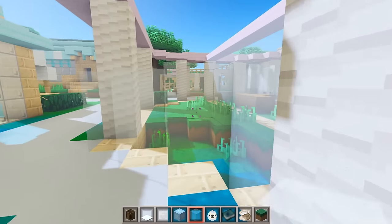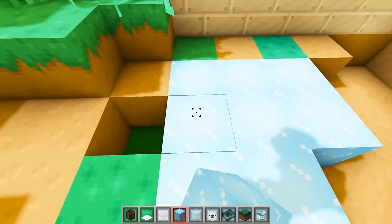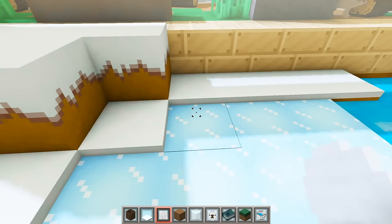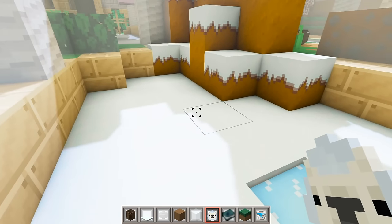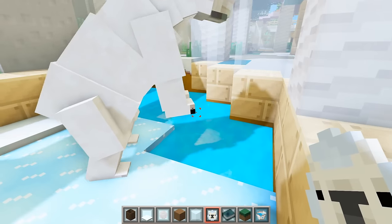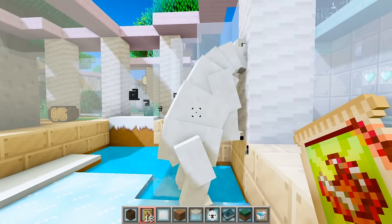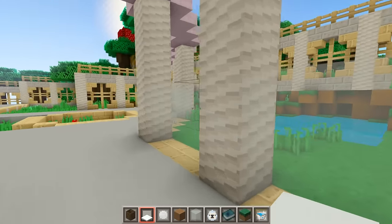Next to the red pandas I want to have polar bears, so we need to make this exhibit a little colder. We can add some ice and then cover the ground with snow. Let's add a ball for the polar bears to play with, then we can spawn in a polar bear over here and over here. Let's feed you both.